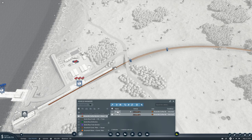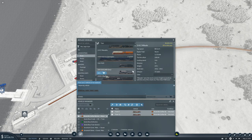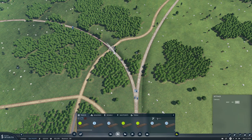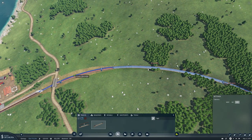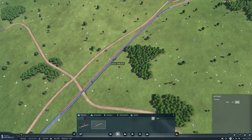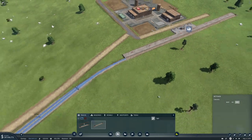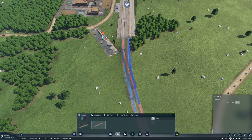Then we need to manage these vehicles and replace them, because these are running moguls which basically don't exist anymore. But before we do that, I want to upgrade all tracks to high speed with catenaries in the two stations as well. I really wish you could do it in the stations like this as well, that would be so nice. Let's update these as well.